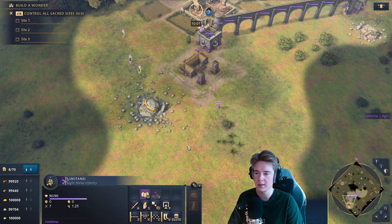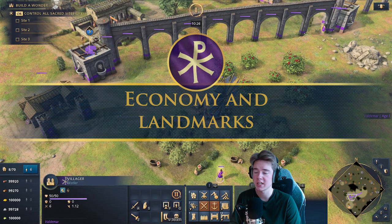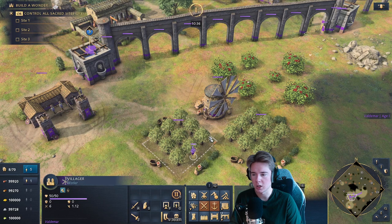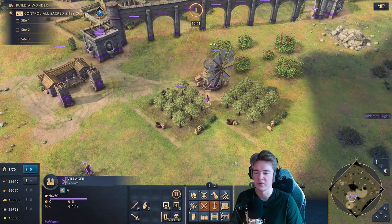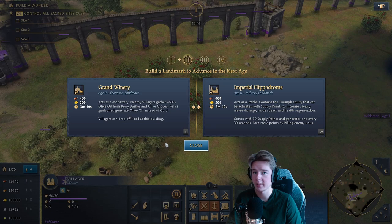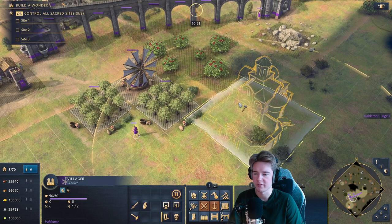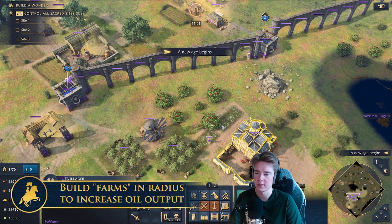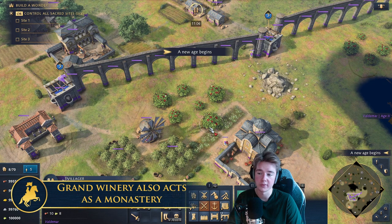Around mills you can place a special farm called an olive grove. Olive groves cost 60 wood and generate olive oil — 2 olive oil normally, or 3 when near the Grand Vinery landmark. The Grand Vinery is one of two feudal age landmarks. It increases berry and farm olive oil output: berries go from 5 to 8 olive oil, and farms produce 3 olive oil instead of 2.